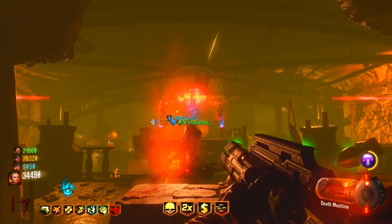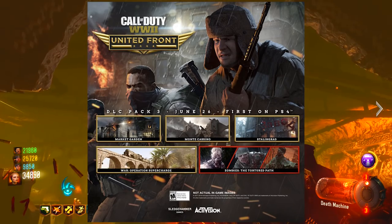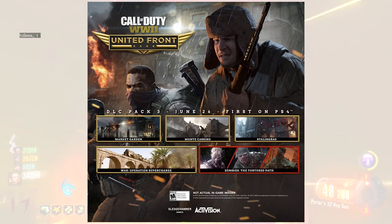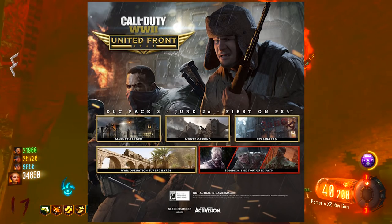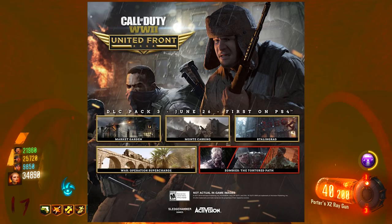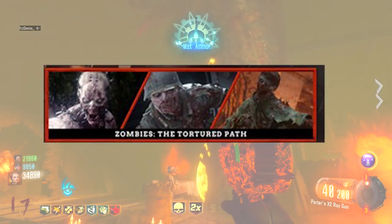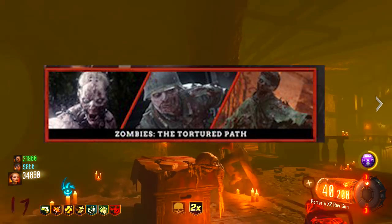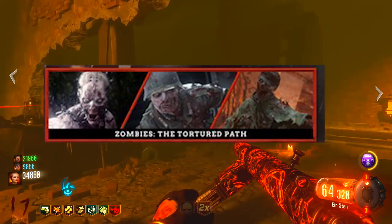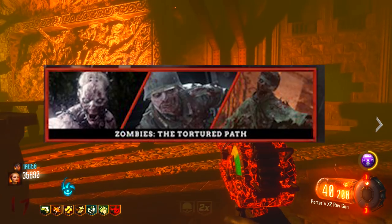The DLC itself is called United Front and we've got the poster for it right here. Apart from the multiplayer stuff, it looks like we're actually going to be getting three different types of zombie experiences with this brand new map. Where it normally tells us the name of the map, this says 'Zombies: The Tortured Path,' and we've got images from each map — the Final Reich on the left, The Darkest Shore in the middle, and The Shadow Throne on the right.